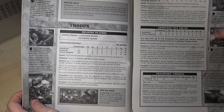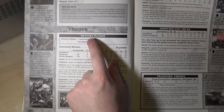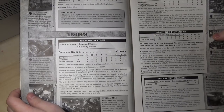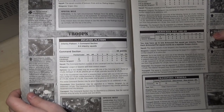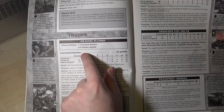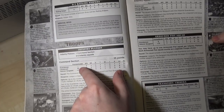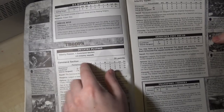Infantry Platoon: you didn't just take one squad per troop choice. Your troop choice was a command section and two to five infantry squads in one troop selection. That's what made Imperial Guard so strong — most other factions could only take six troop squads, so Space Marines could get at most six tactical marines, whereas Guardsmen could get 300 infantry if they wanted to, because they could take six infantry platoons each with five infantry squads. The command section was 35 points, which gets you your Lieutenant and four guardsmen.